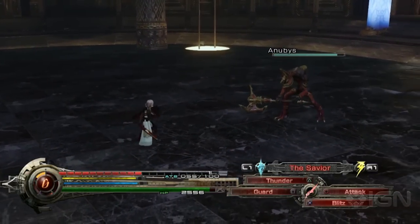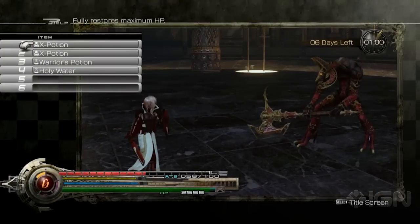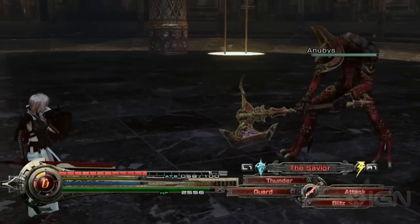I'm zooming out now, which is an important thing to do in some battles. You can see that Lightning can move around the battlefield at will. She also has the familiar ability to use potions. Potions do not take ATB.